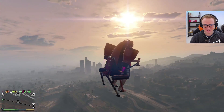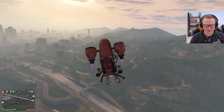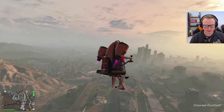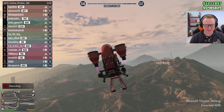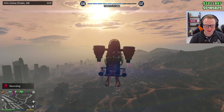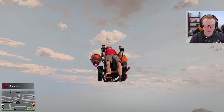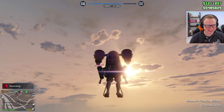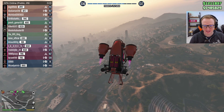Look how cool this is, guys. We've got thrusters here — I didn't even use the JATO. I've just lifted off. So you put your feet down and put them back up. Are you serious? This is just incredible. I'm so happy right now. I feel like we have to go to Mount Chiliad.